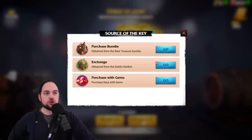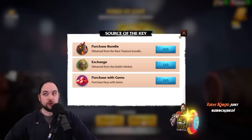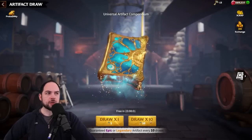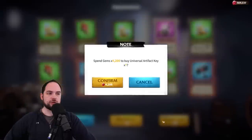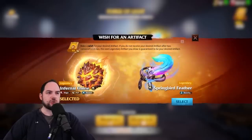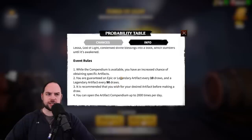You can open the Artifact Compendium up to 2,000 times per day. You can buy the bundle, make an exchange in the Goblin Market, or purchase keys with gems at 600 gems a pop, which is not cheap. If you wanted to do regular artifact key draws, you can spend gems — it is 600 gems a pop. So the keys cost the same whether you do the universal artifact compendium or the Forge of Light. Every 90 draws you're guaranteed a legendary artifact, and there's no limit to the number of guaranteed legendaries you can get after doing many draws.